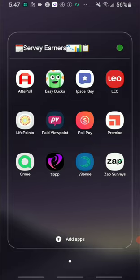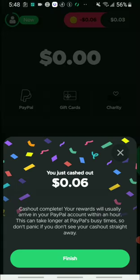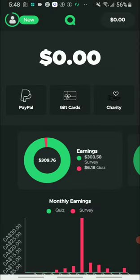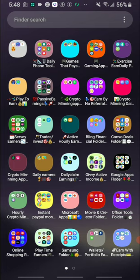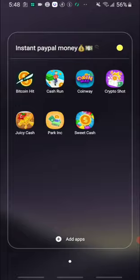First, the PayPal money I want to take out is in the Q Me app. It's not a lot — I think it's around six cents. I press finish, and that's done.